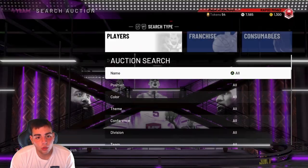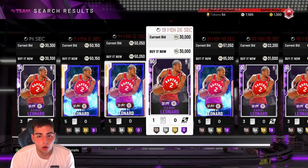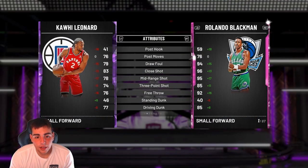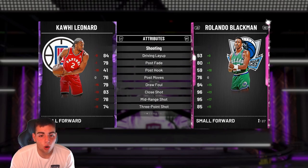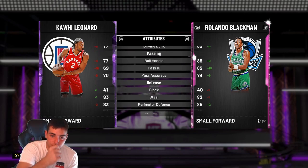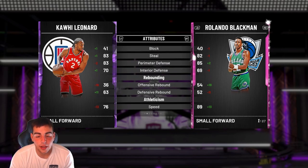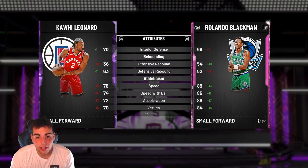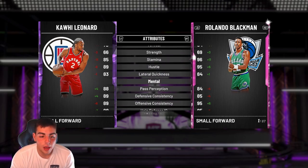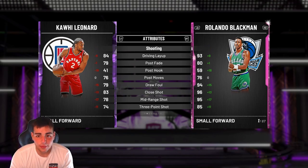We got Paul George, we got Kawhi — they're all super cheap right now, all around the 20K range. Here's Amethyst Kawhi. Shooting stats aren't the best, not going to lie. Dunking's pretty decent. He's pretty much an all-decent card with clamp defense. His defense is pretty good — it's the Claw. He's going to clamp you up, he's going to play good. It's all about the name. I've played with him many times. He's got clamps, his three's good. He's just a complete beast, man.